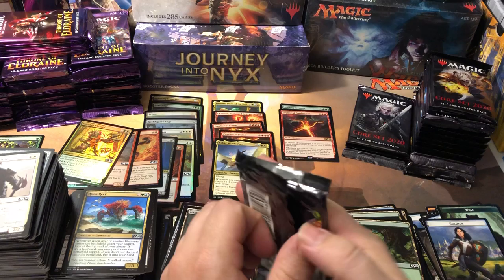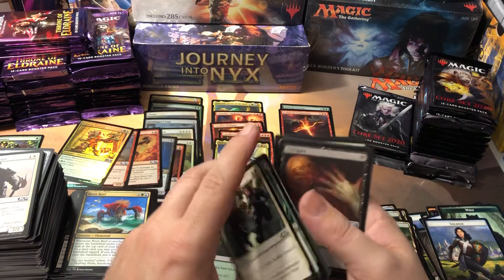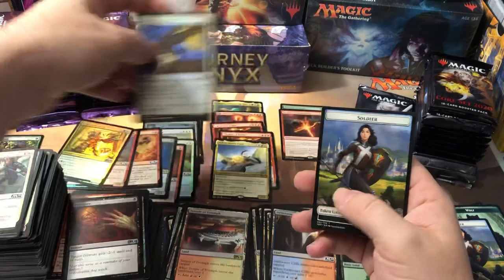Foils are everywhere and we're already up to five mythics — not complaining at all. I see another foil in here. And a Temple of Triumph this time — we got a lot of temples! Anybody need temples? I got lots of temples. Moment of Heroism common foil. I got another 14 packs to go, so still more value to be had.